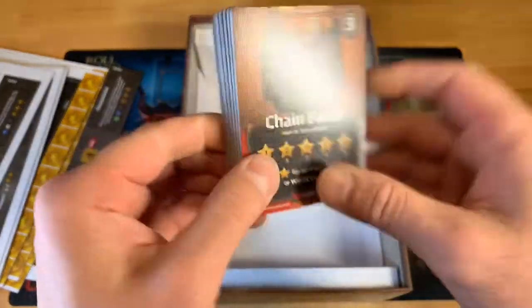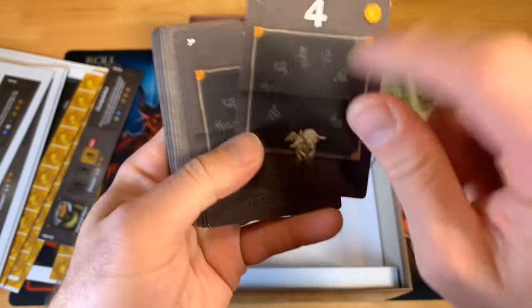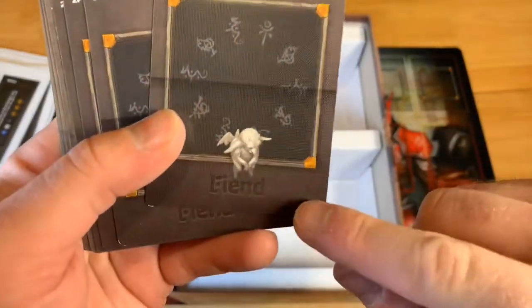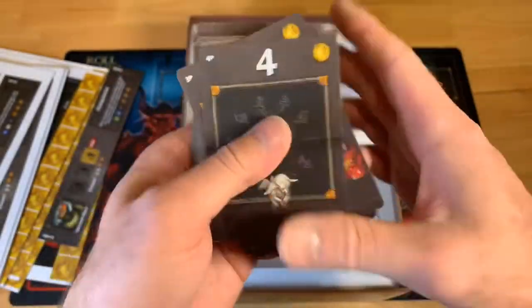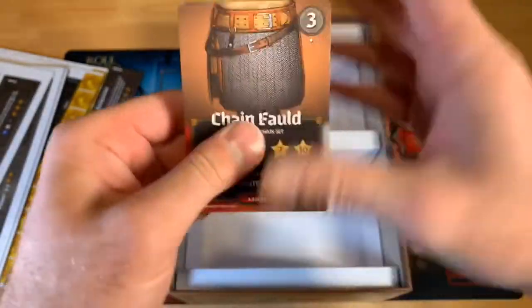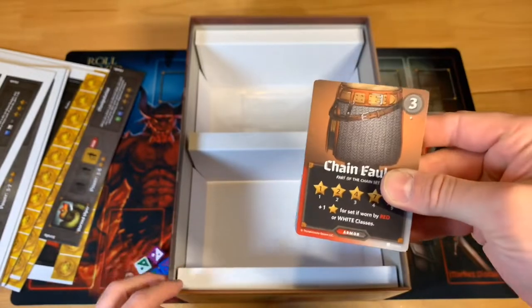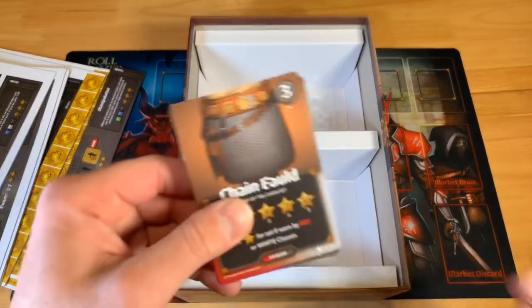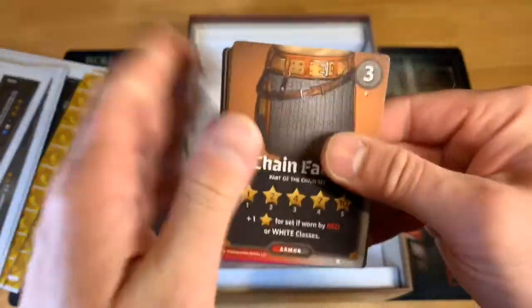The next deck of cards looks like a very large market deck. We have some new market cards. By the way, I've been saying 'Friends and Familiars' — it's actually 'Fiends and Familiars.' I can't believe I said that.